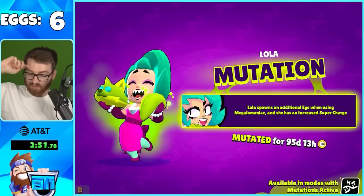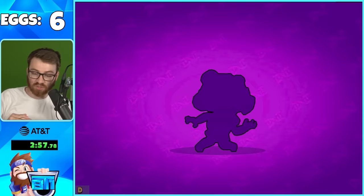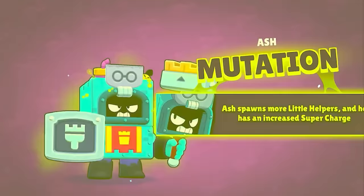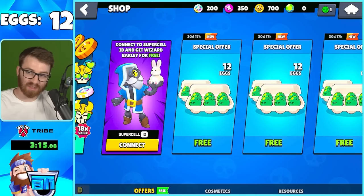In the dev build they allowed us to open a lot of eggs to show off the mutations. The drop rates for eggs here are going to reflect how they are in the main game, so you're going to get a lot of mutations - from the first 12 eggs we got 12 mutations, which is great.